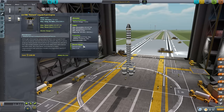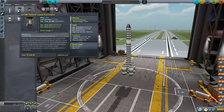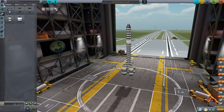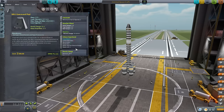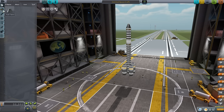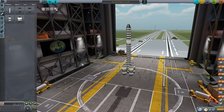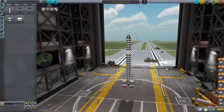The downside to the Reliant is that there is no engine gimbal. The Swivel has 3 degrees of gimbal which helps you control your rocket. The Reliant has none of that, so you're only going to have the reaction wheel — 5 units of torque — for control. That is an inconvenience and could cause your rocket to flip if you don't control it properly.